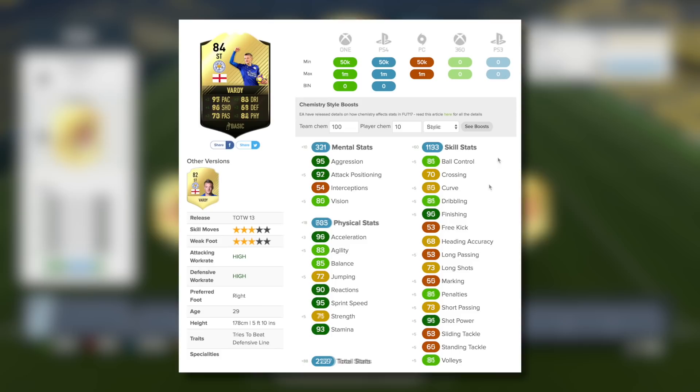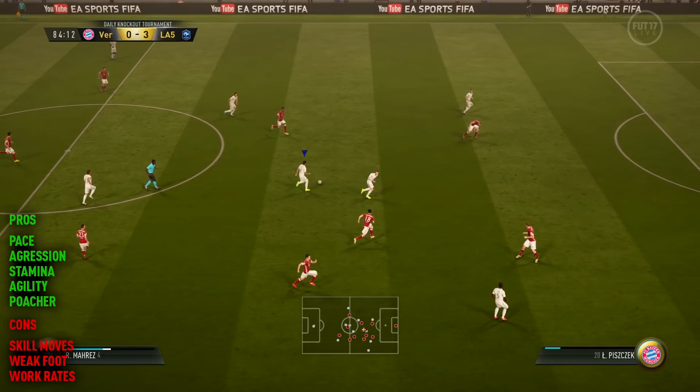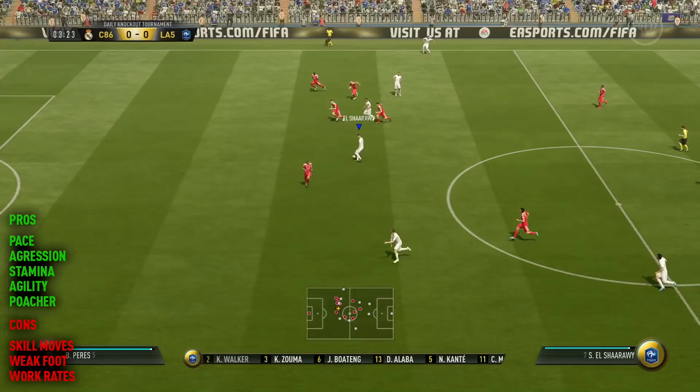When we take a look at Jamie Vardy's in-game stats, there are some dark green ones and some other green stats. They will be boosted somewhat if you play him on the default basic chemistry style on full chem. However, I decided to go down the route of Marksman. Marksman boosts dribbling, shooting and physical, which are three areas I felt we could do with improving. I didn't need to boost his pace — he's already got 95 of that. 70 passing is decent enough for a striker, and I don't need to touch defending on my out-and-out striker.